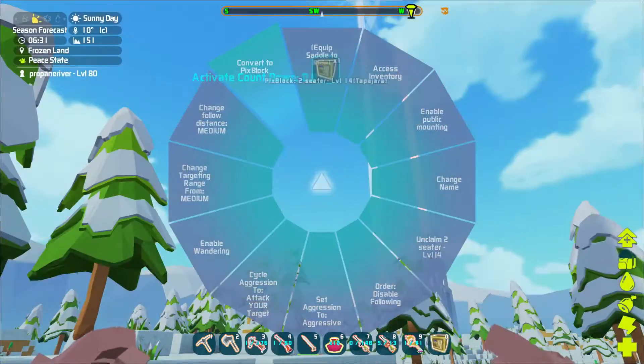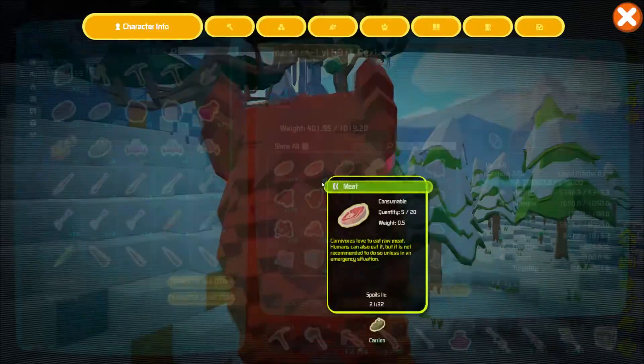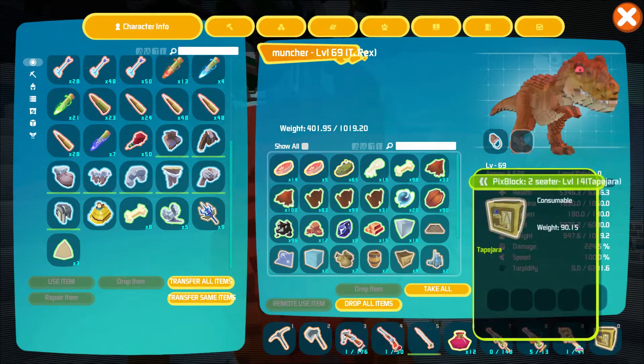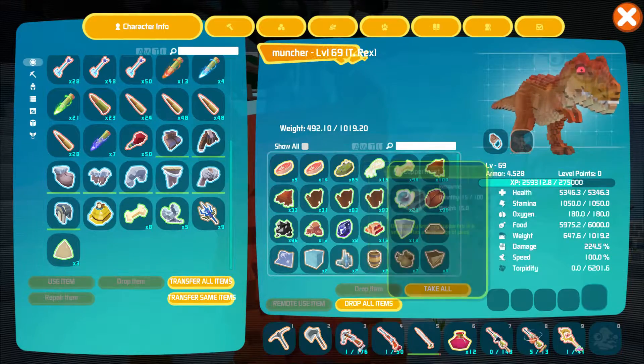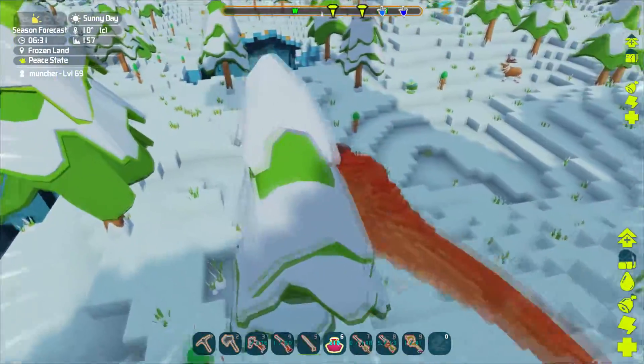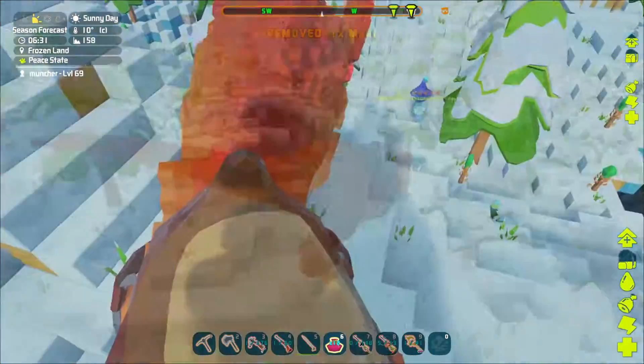Convert to... there we go. Hit that meat. Throw you in here. Getting all these dinos done. And then with your biome. Where's that isomental? There it is. I see it floating around. Right there.